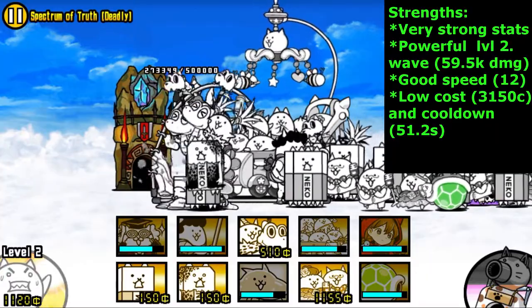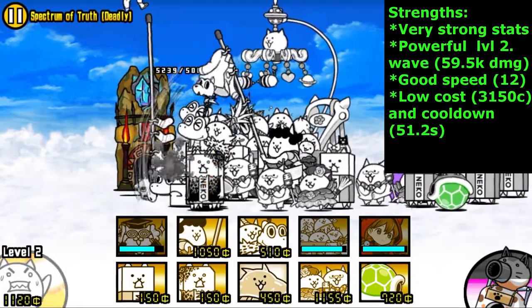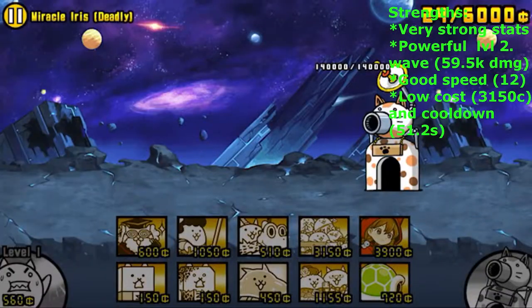Cats in the Cradle's next high point is his low cost and low cooldown. These qualities further solidify Cats in the Cradle as a solid frontline tanker, because tankers often have low survivability due to being in the frontlines and taking all the hits. So having low cost and cooldown is a big plus for every good tanker.